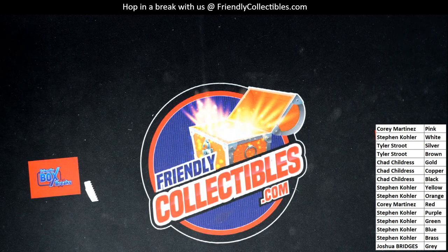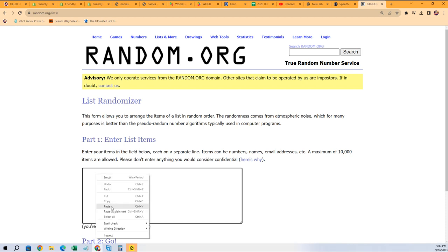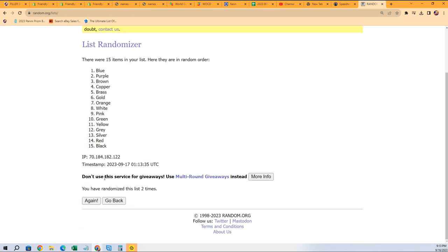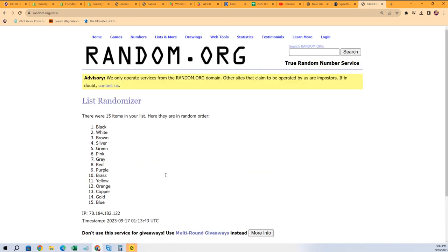We're going to assign that thing a color, and somebody's going to get that awarded to them from the box break. Let's see what happens — good luck as we randomize our color list. Seven times through, our color will be on the top, and that will tell us the winning color. Then we'll see who owns the winning color. Lucky number seven.